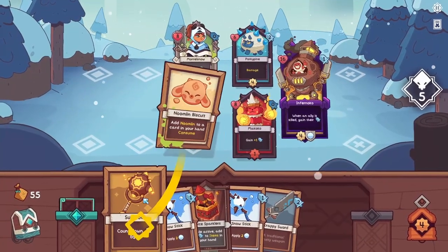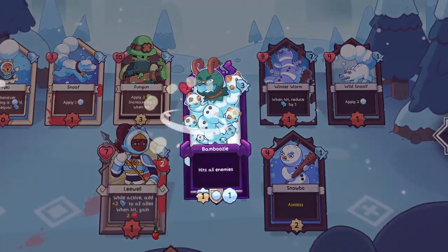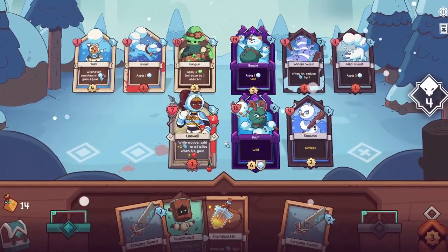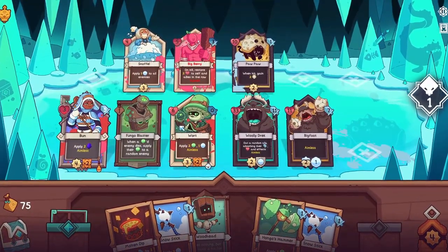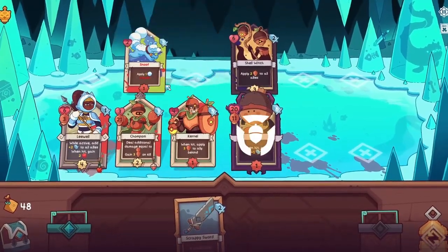That's not to say there's no synergy, however. Instead of playing multiple cards in a turn, you'll be aiming to create an engine with your leader and companion cards. For example, some units can inflict poison, and a specific unit can make poison transfer from one enemy to another when they die. Get both on the board and protect them, and you'll make quick work of a large group of enemies.